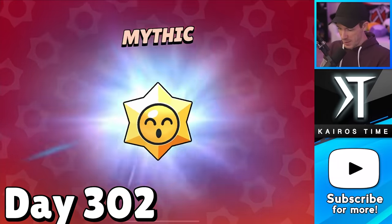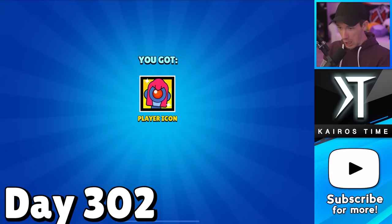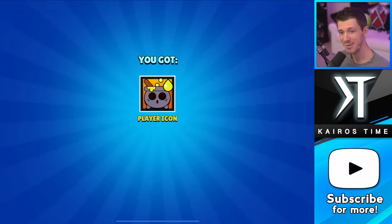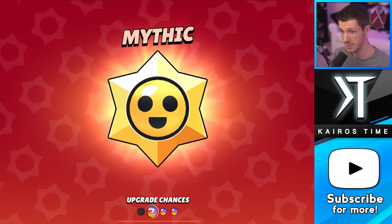It's day 302 - we got a mythic. It's day 305, I opened up an epic star drop and I got this player icon. There's also this free profile icon in the shop. And we got a mythic too.